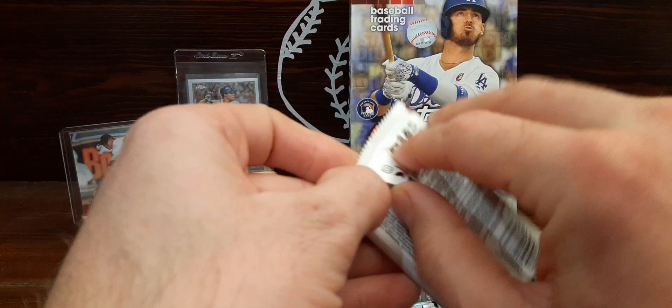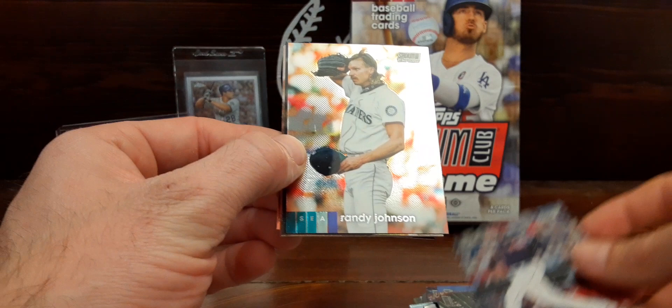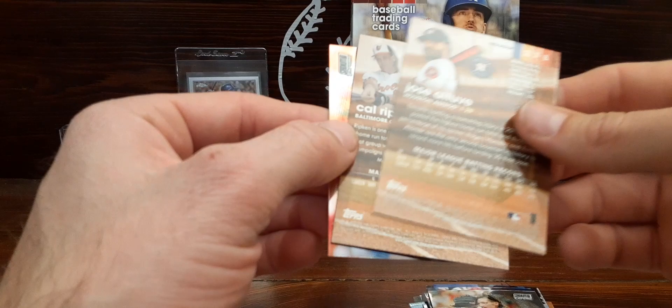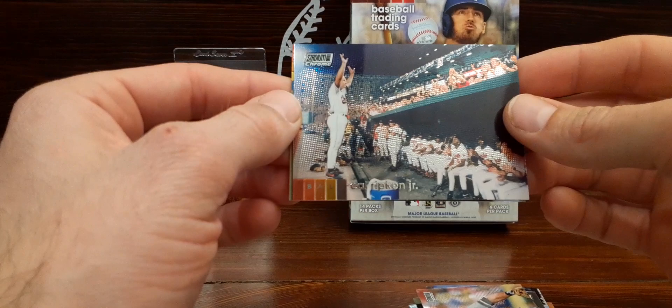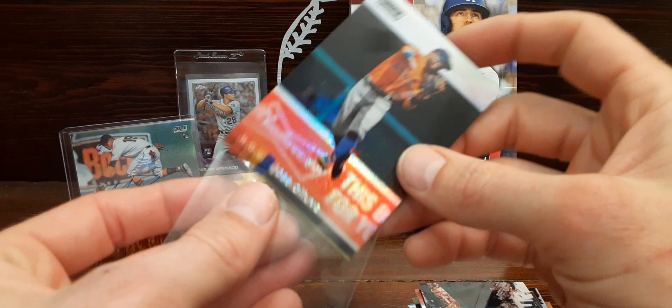Thank you guys for watching — if you've made it this far, let me know what you think about Stadium Club Chrome as a whole and the hobby boxes as a whole. I've had better luck with the blasters as far as card production, but better luck with the hobby boxes as far as being able to find them. Zach Collins rookie. Our last refractor is a bust. So we got the Dubon auto.